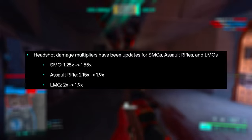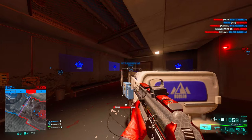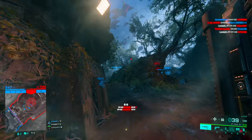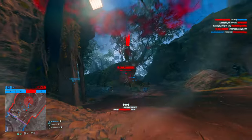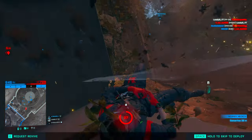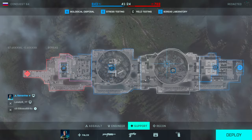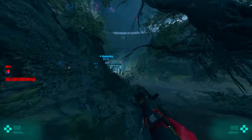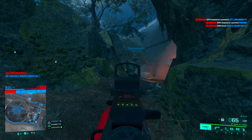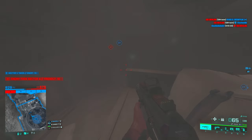They are increasing the SMG headshot multiplier from 1.25 to 1.55, meaning with an SMG you now only need two headshots in a row to make headshots worth it and get a better TTK — instead of the three you needed before. On the other side, for ARs and LMGs they are reducing the headshot multiplier from 2.15 down to 1.9, meaning you can no longer two-tap people with ARs and LMGs in close range.